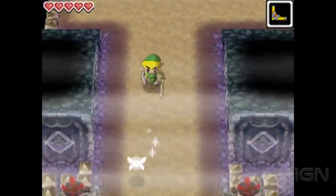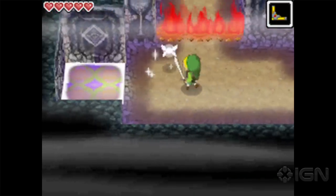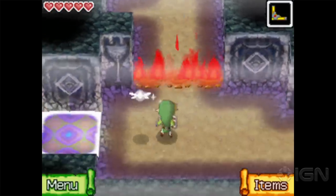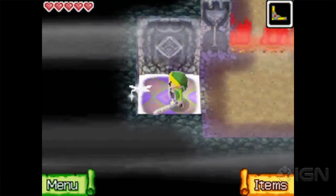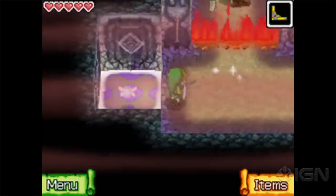So now you're using the stylus to throw your boomerang — you can draw a path for it. A lot of people give this game flack for some of the neat things it has; combat is not as accurate because you're doing this weird tapping, but that's not really what this game is about. It's about solving puzzles and exploring.